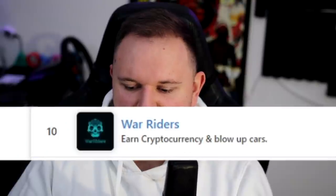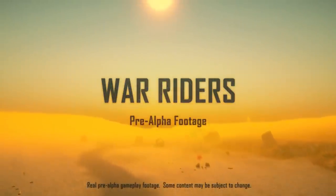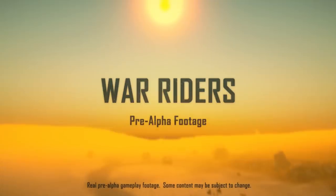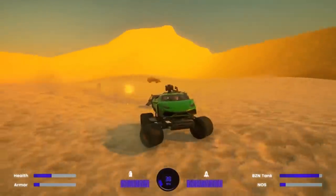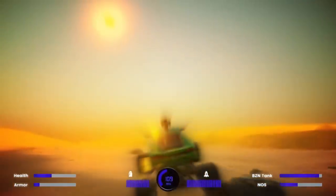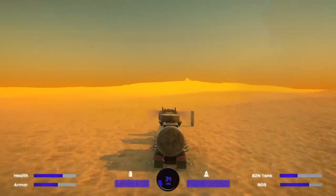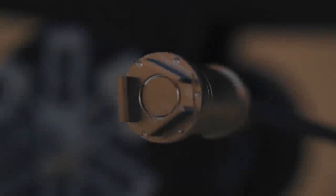Starting with number 10: these trends shift, they go up and down just like Bitcoin. Currently at number 10 we have War Riders. I've never heard about this game — it's apparently on the Ethereum blockchain, available for Windows, Mac, and Linux. Are you ready for a real apocalypse on the blockchain? War Riders lets you build your own war vehicles from scratch with customized logos, mine and attack enemies for benzene — which is most likely their coin.